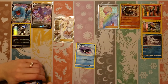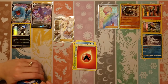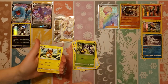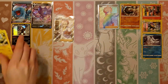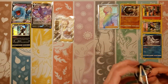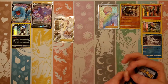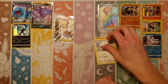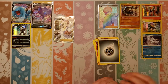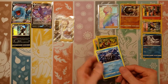Can you get the holo version now? Next pack: Shellder, Mawile, Ponyta, Sobble, Maractus, Fire, Mantine, Crushing Hammer, Switch, reverse of a Blipbug, and a Raichu. This pack is hard to open — just kind of shred it; maybe that means there's something good in here. Next pack: Baltoy, Wooloo, Joltik, Landorus, Clobbopus, Metal, Hop, Pokégear, Sudowoodo, reverse of a Grookey, and a Cloyster rare.